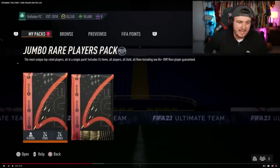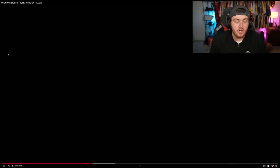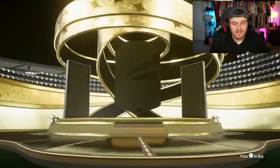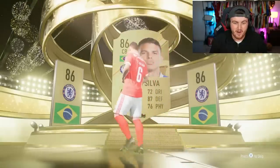Spending your time wisely is going to be key. Objectives are usually king at the start of the year — you can get some really nice untradeable packs through SBCs and objectives and potentially shape your first teams. I would hold off on buying expensive starter squads until you've completed the advanced league and nation hybrid SBCs, which give you really nice untradeable packs. Also wait until you've completed the objectives, because very early on you can get two 100k packs from objectives.